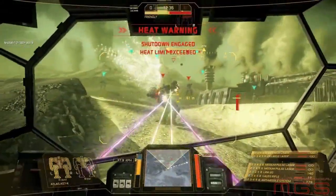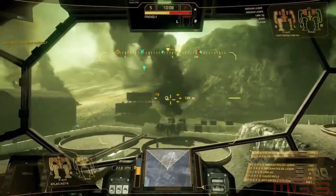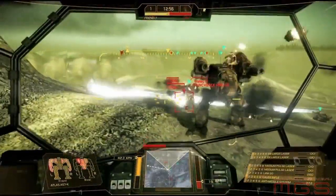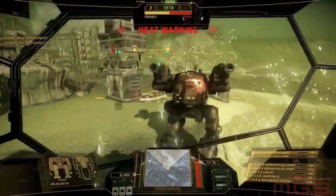As you work through Caustic Valley, you might notice that your heat stays up more than usual and disperses less quickly. The high temperatures throughout the entire map will greatly affect gameplay. Heavier mechs will need to watch themselves very carefully, as overheating here is much easier and much deadlier.